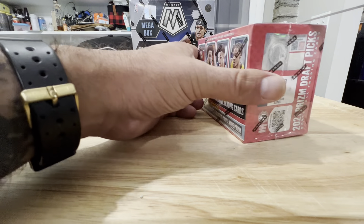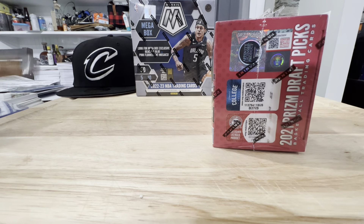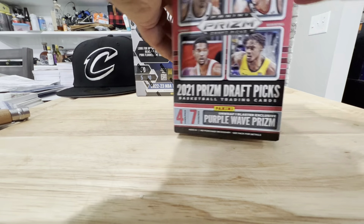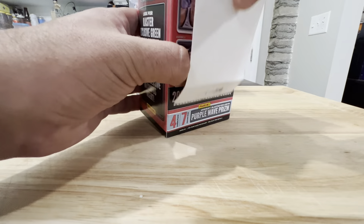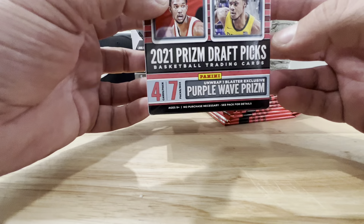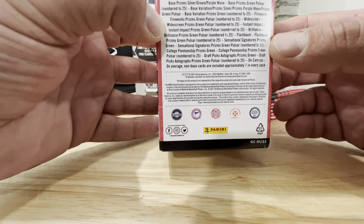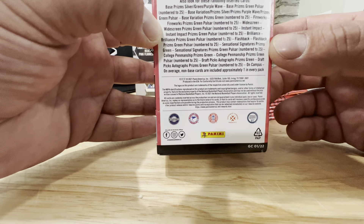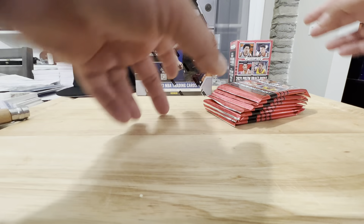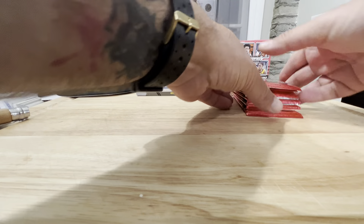I'll start with the discounted Draft Picks here. I don't do a lot of basketball, so we'll see if I should stay true to my less-is-more approach or start buying more of it. Usually I'll buy a hobby box or two throughout the season, and we're starting up soon. The box has Purple Wave Prism — one per blaster — and randomly inserted Silver, Green, Purple Wave, Pulsar numbered to 25, Base Variation Prism Green to 25, and Fireworks inserts. Lots of inserts. Let's hope we get something cool.